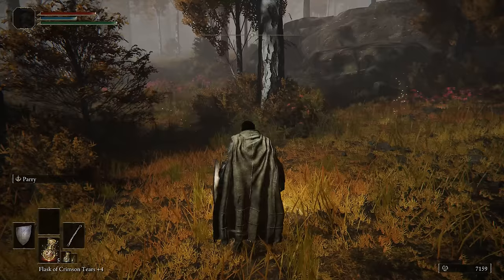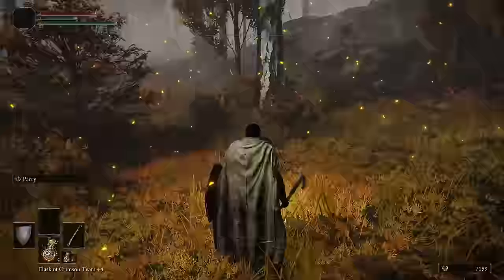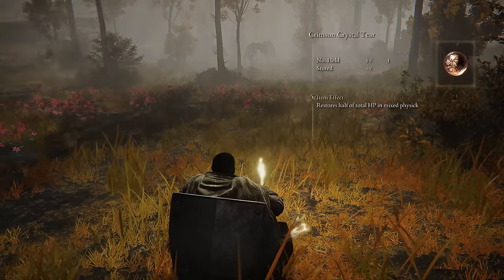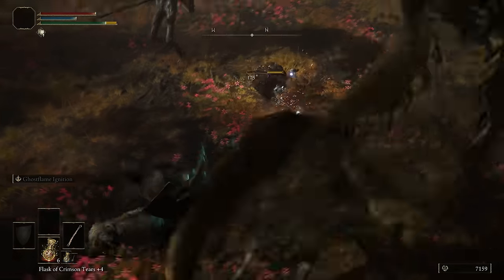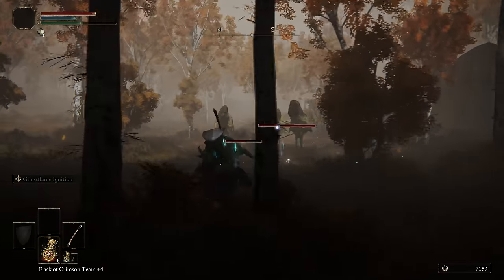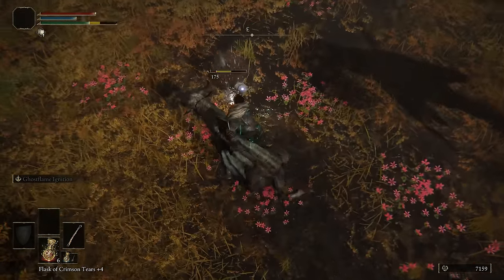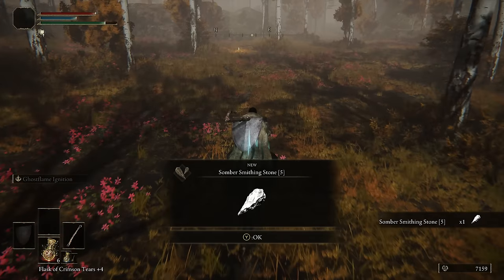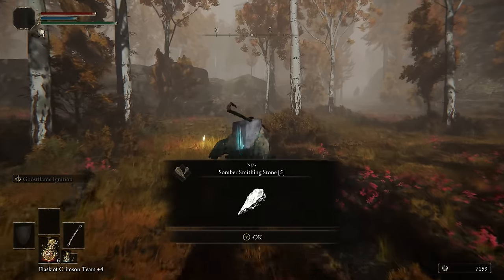Head to the Bower of Bounty Site of Grace in the center of the north part of the Altus Plateau. You should see three Wormface enemies walking around a Scarab. Go ahead and throw in your Intelligence Knot Tear and start using that. These enemies are really dangerous with Death Blight, so all we're going to do is ride by and hit the Scarab to scare it the other direction. Bait the Wormfaces towards us, then ride past them back the other direction and finish off the Scarab. This gets you the Somber Smithing Stone 5 without having to fight anything — so now all we need is Somber Smithing Stones 6 and 7.